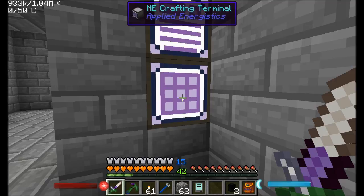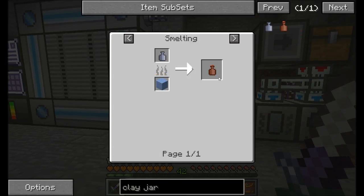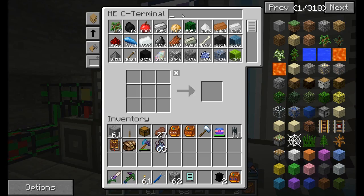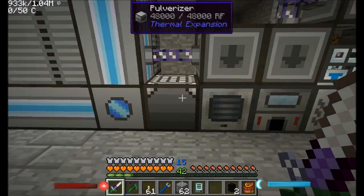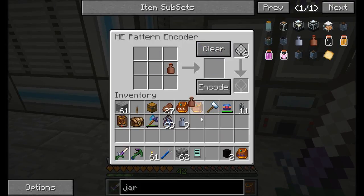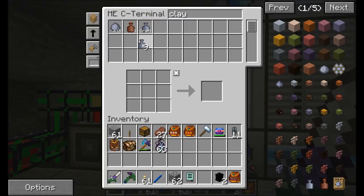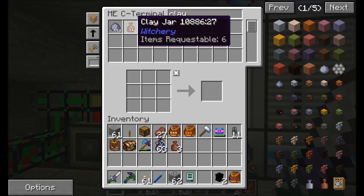We're going to want to get clay jars, and these are actually something we're going to want a lot of, so I'm going to teach my system how to make them. Clay jar — in order to get this, we just need to smelt a soft clay jar, which is this little pattern right here. So soft clay jar, encode that, and put this in page two. Then I can request jars — I'll request ten to get started, and just say one of you equals one of you. Now I can request a full stack. You can see it quickly turning the clay into clay jars, smelting them nice and quickly. Awesome.